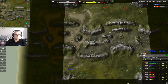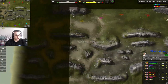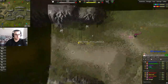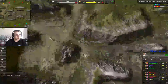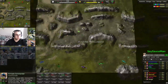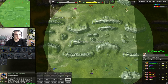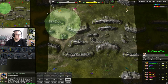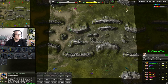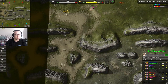This map is pretty unique in that it has an absolute metric ton of reclaim. There's 700 in the back corner, 300 here, 200 here, 200 here. Overall it's around 9,000 something, and just in this one little corner you have 700 and two and a half thousand. There's so much reclaim on this map, so being really aggressive with it is critically important.